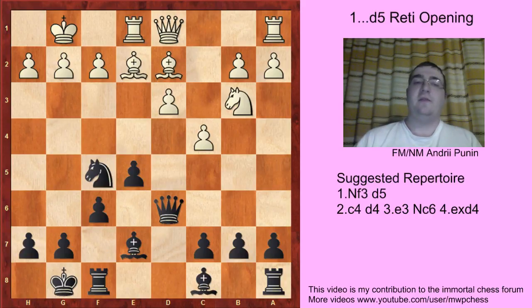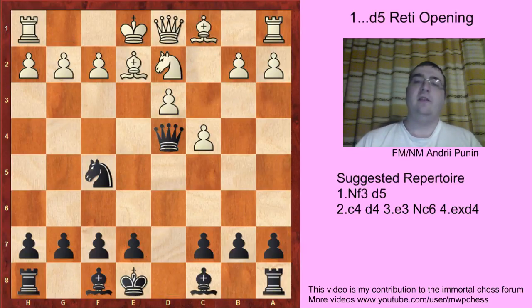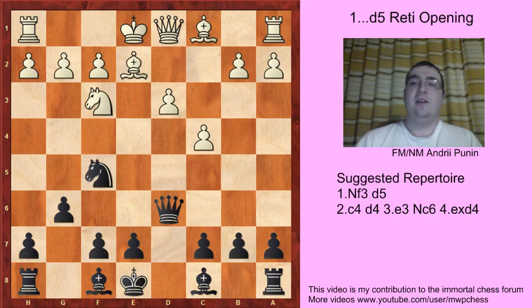Bd2 and f6 — more control. Qc2, Ba6, Bf3, Rc8 — with an equal position; we attack the d3 pawn. And if Nd2, then what happens? We play g6, because White wants to play Nf3 very quickly. We should control the d4 square also very quickly. Nf3 and Qd6.